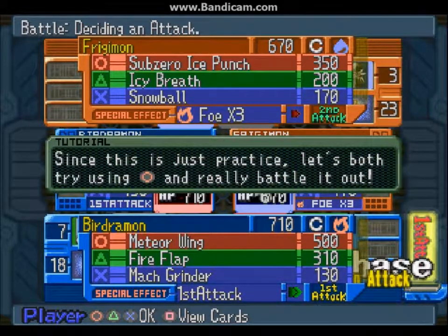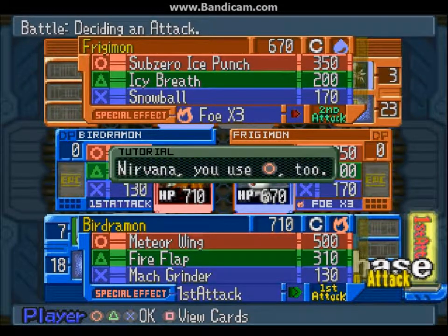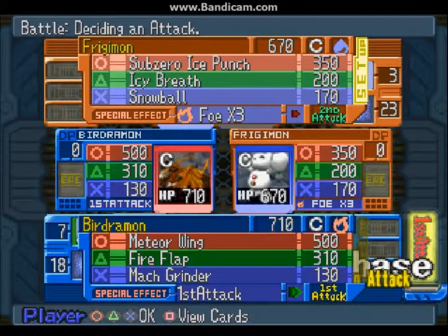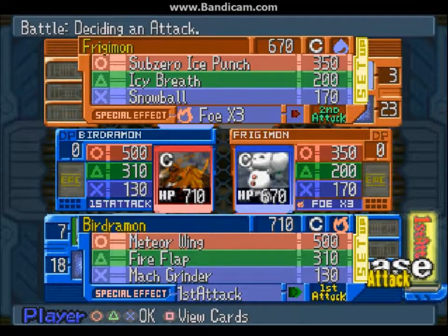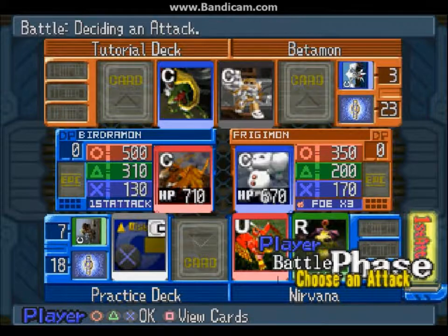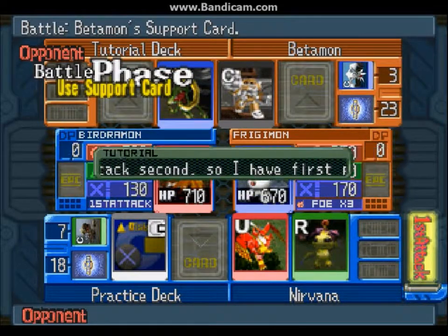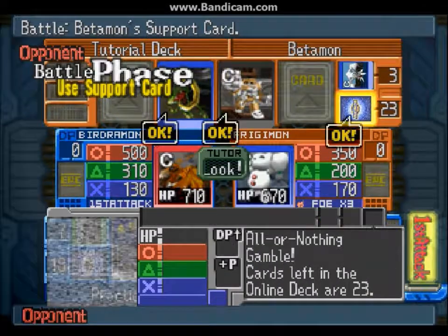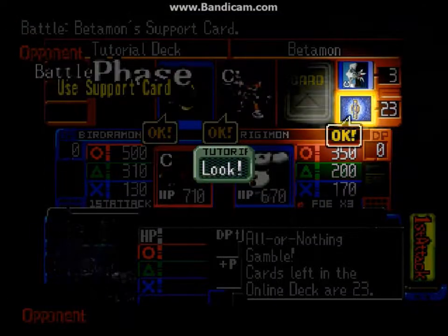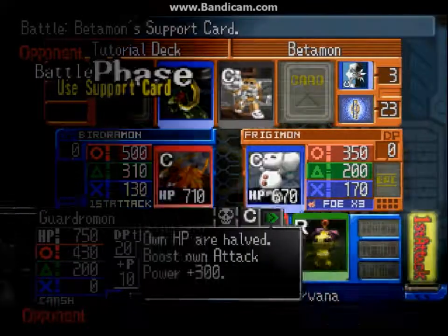You want to have as many open slots as you possibly can for the draw, so that you can get a support card or a Digiball card that you might need. Just in case you don't have a support card that you like, you can choose from the face-down cards.